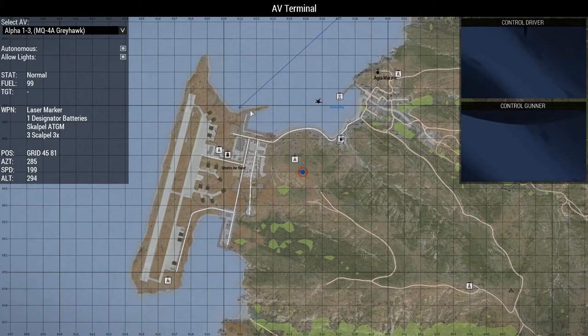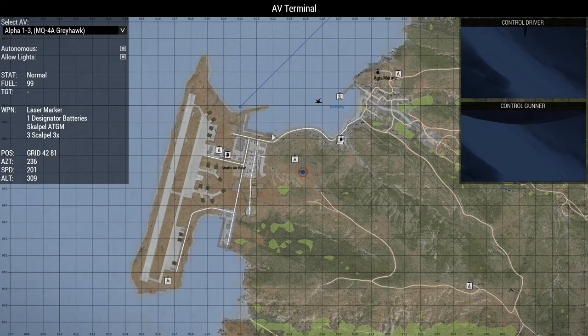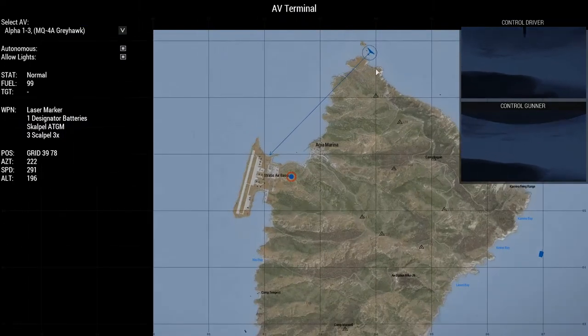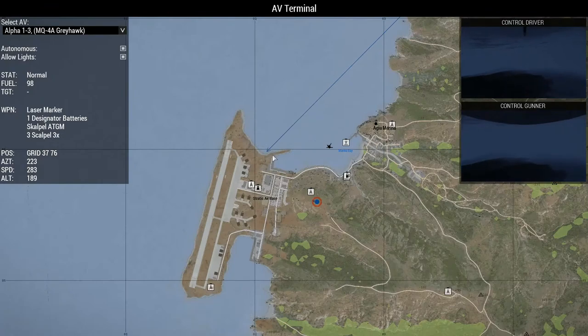Set the Behaviour and also set a travel altitude, so that the enemy won't detect your drone. The drone will then fly towards the designated coordinate.